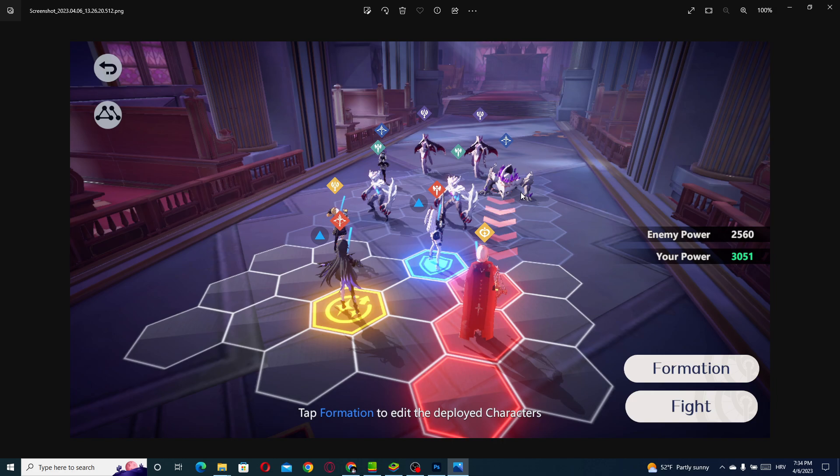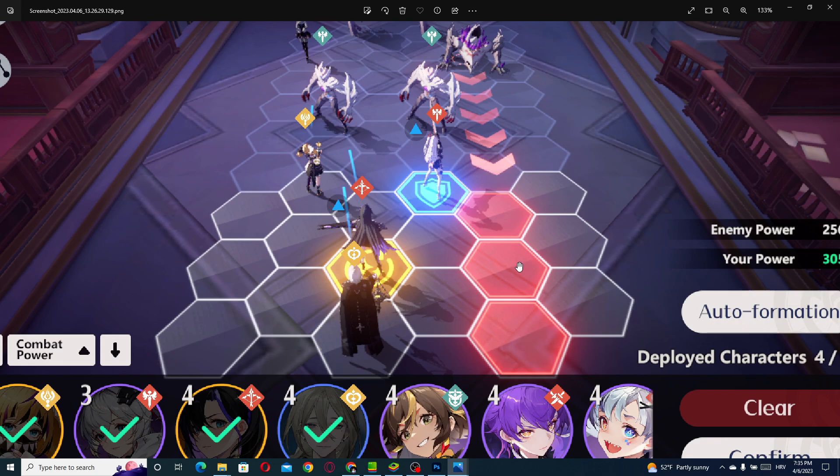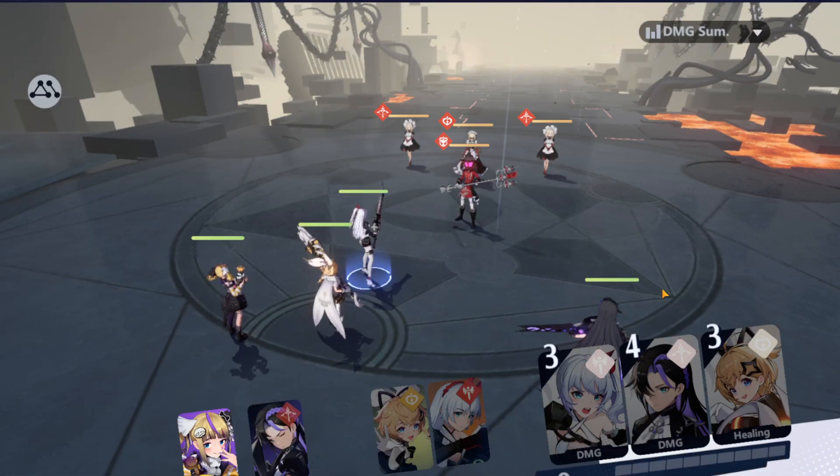You don't want to place your characters in the enemy-buffed zone. Instead, put your characters in the player-buff field — for example one field might give more crit damage and another gives a defense shield. So for Euphoria my attacker, it's great to place her on the shield field for more longevity. Move vulnerable characters away from the zone where enemies deal crazy damage, and put your characters on the buff field to take advantage of it.